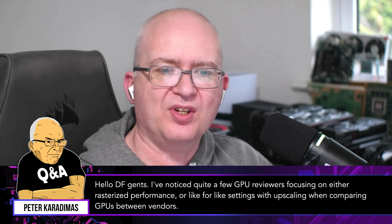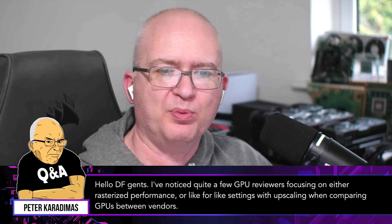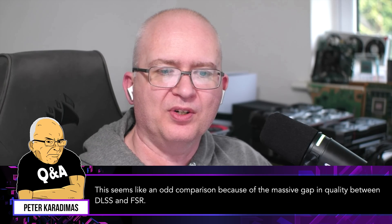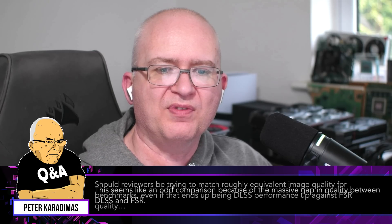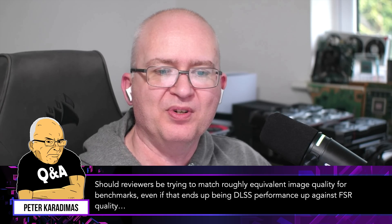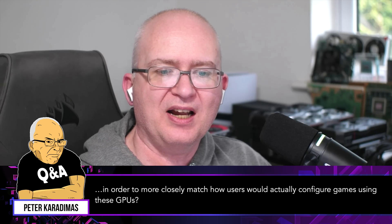Let's move on to the next question, this one from Peter Karadimus. He asks: I've noticed quite a few GPU reviewers focusing on either rasterized performance or like-for-like settings with upscaling when comparing GPUs between vendors. It seems like an odd comparison because of the massive gap in quality between DLSS and FSR. Should reviewers be trying to match roughly equivalent image quality for benchmarks, even if that ends up being DLSS performance against FSR quality?